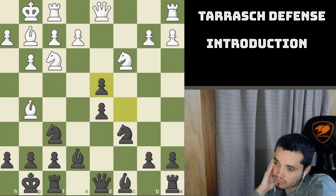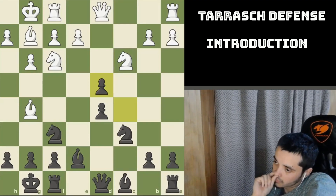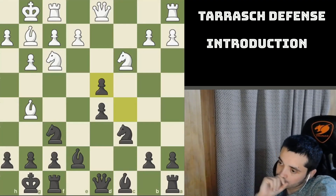Every position in the Tarash Defense is connected with an isolated pawn, so you need to use the common plans for isolated pawn positions. If you play with the isolated pawn, try to push it forward and create an attack with minor pieces — those are the two main ideas. If you play against the isolated pawn, your opponent will try to block it and attack it, and will especially try to exchange minor pieces, because with only major pieces remaining, the side with the isolated pawn has a big disadvantage. Remember: do not trade down minor pieces.